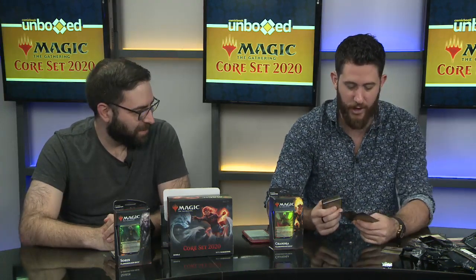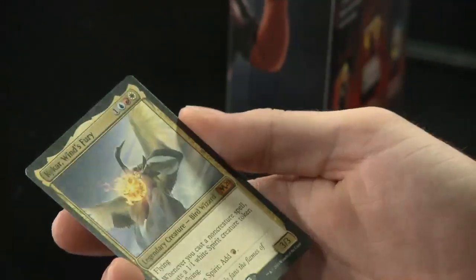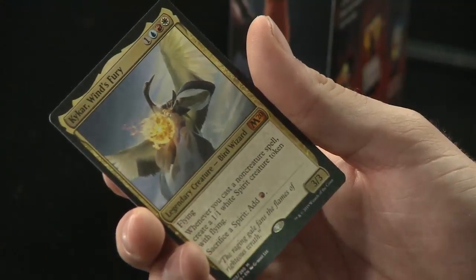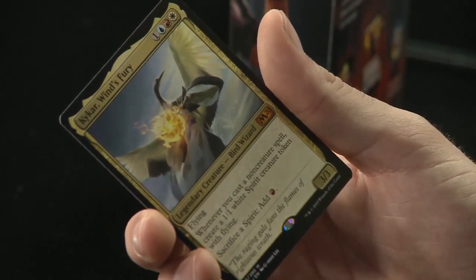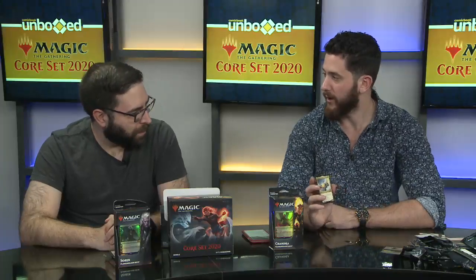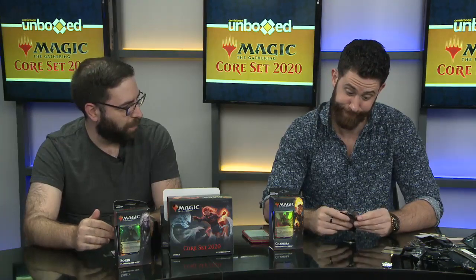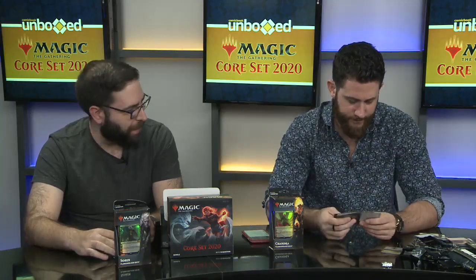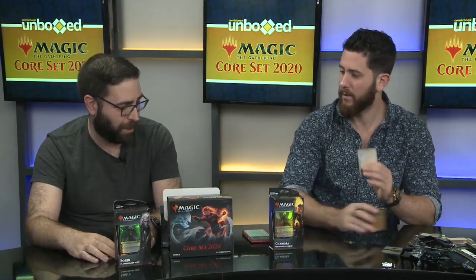We have another version of Chandra in uncommon form — we'll show that off quickly. Then our rare: Kaikar Wind's Fury. Flying. Whenever you cast a non-creature spell, create a 1/1 white Spirit creature token with flying. Sacrifice a Spirit: add one red mana. That's a cool solid card. The fact that it costs red mana means it hasn't seen as much play as other flying cards — it requires a three-color deck. But if the mana fixes and flying decks spread to include red as a three-color archetype, this card could definitely see play.